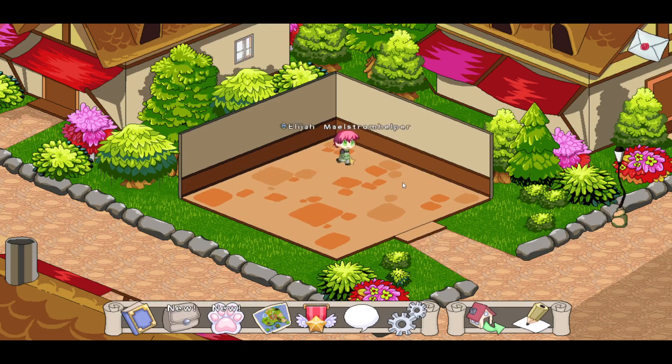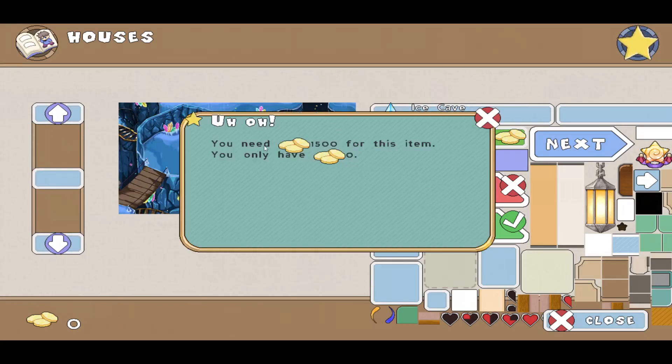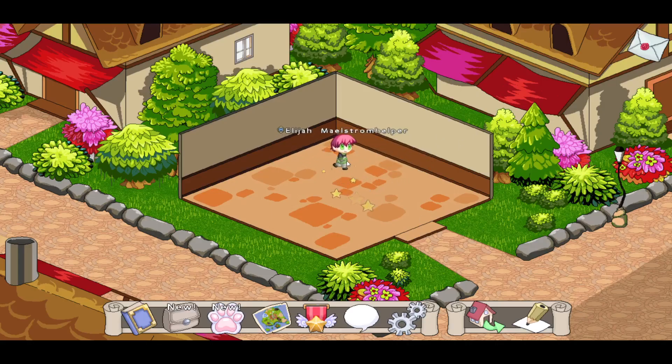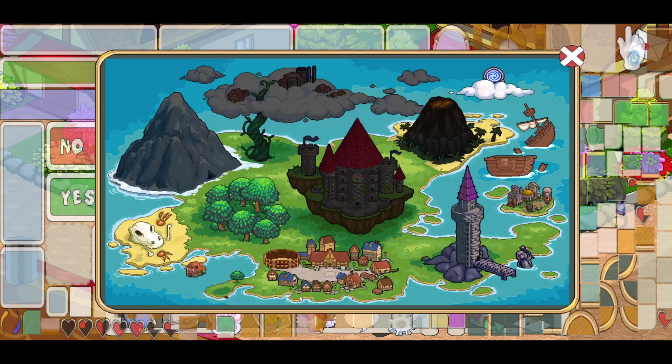Look at this — I do not remember this at all. That is pretty interesting. Can I even leave the house? I don't remember this at all. If I had money I could get this, but I only have zero coins. It's just so weird seeing this compared to how Prodigy looks now — every time you click your character, every sprite comes up.